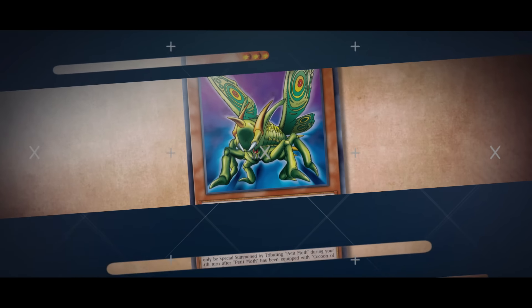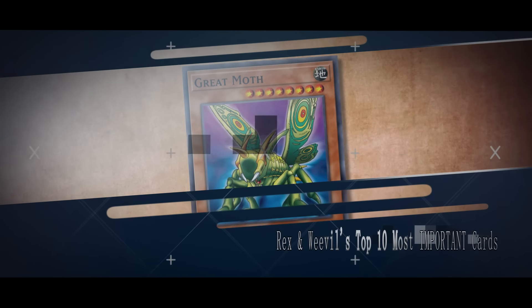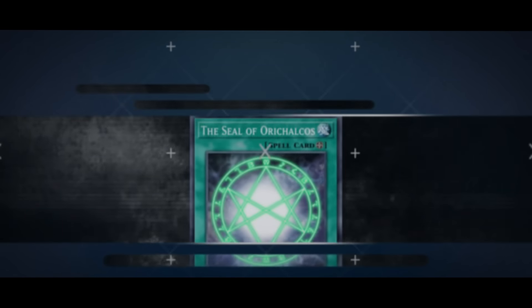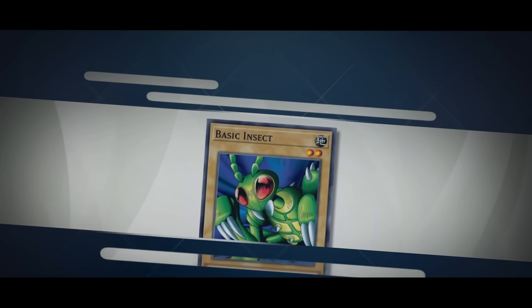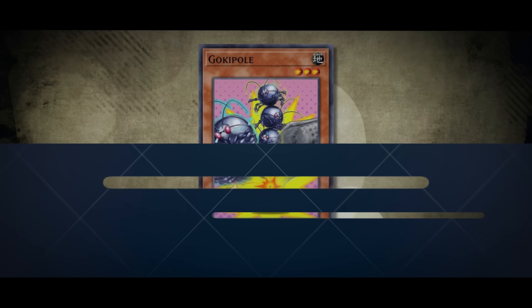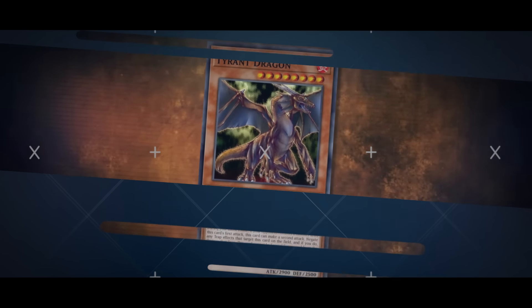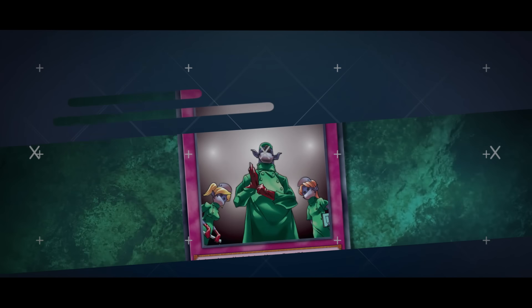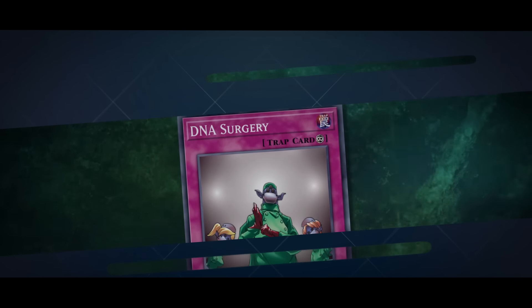Once upon a time, Rex and Weevil were among the best players in the world, with skills and strategy that gave them the opportunity to participate in some of the most prestigious tournaments in Duel Monsters history. But because of the game's ever-evolving nature, Rex and Weevil went from being champions to just flies on the wall, as an antagonistic but comedic duo who saw their chances of winning go extinct. Today, we're looking at Rex and Weevil's 10 most important cards, how they helped them climb to the top of Duel Monsters, and how they helped turn them both into the dinosaur losers they are today.